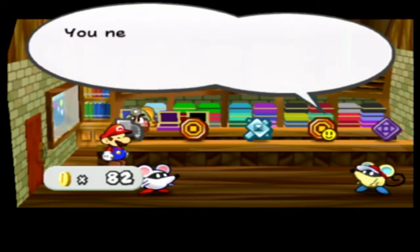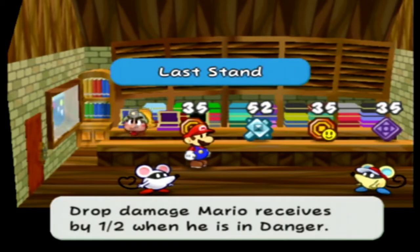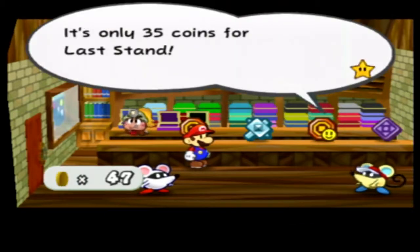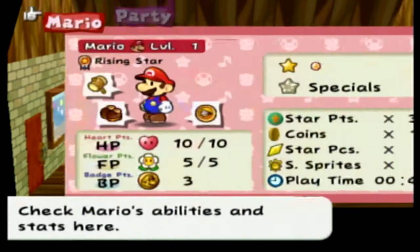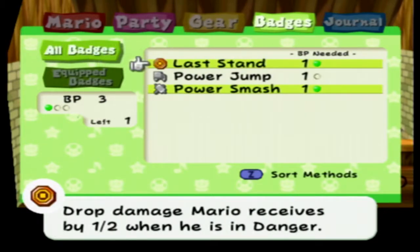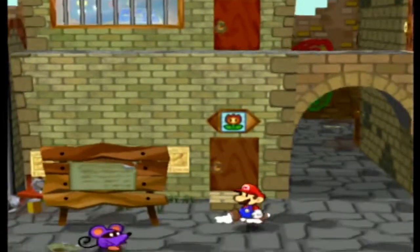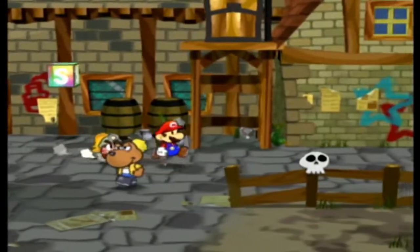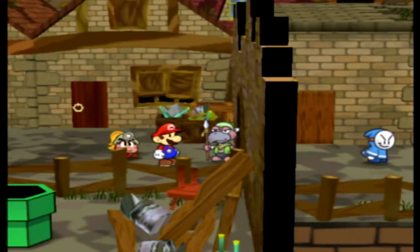Power Jump is only 35 coins and needs 1 BP. Let's get Last Stand too. I'm thinking I want to do something silly — something I almost never do this early in the game. But why not give it a shot? I got recovery items, I got new badges, I just saved. Why don't we come over here and challenge this guy? Let's see what this is about.